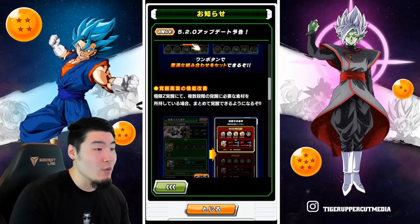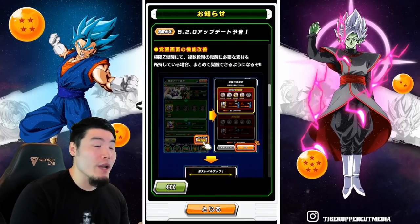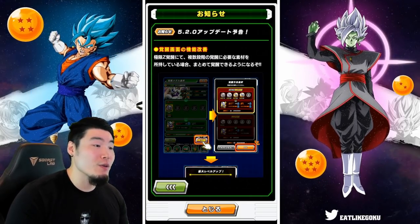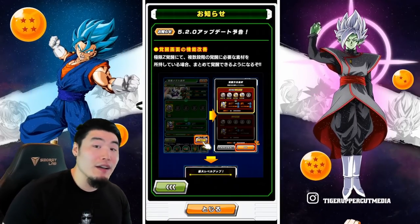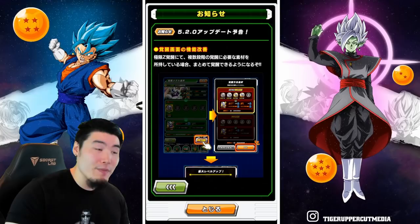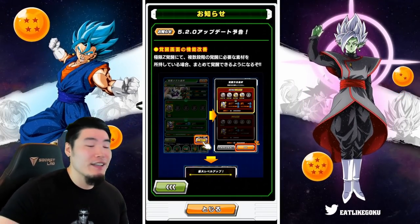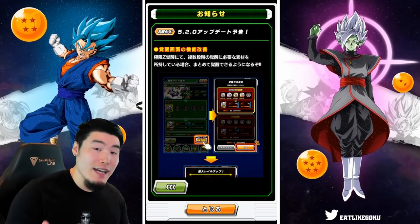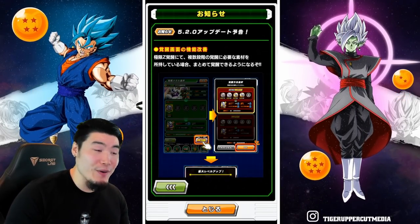The second feature is a change to the Extreme Z Awakening process. Before the update, if you're trying to fully Extreme Z Awaken a character, it would take a very long time to go through all the steps. You would have to awaken them first, then train them, then awaken again, and train again — back and forth for all the steps. It was just very tedious and unnecessary.